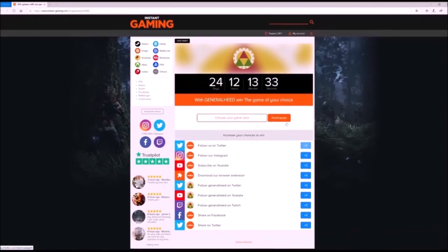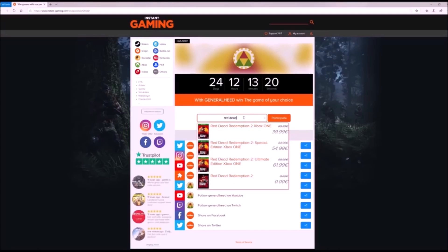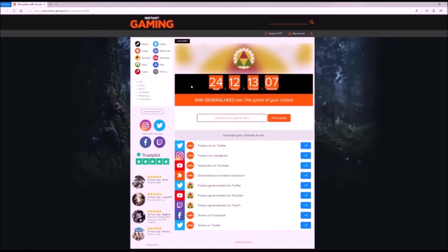Before we get into that, I want to announce an awesome giveaway from my sponsor Instagaming where you can win any game of your choice. You can find a link in the description below. All you have to do is click the link and enter the game you'd like to win. You can also click some of the additional blue buttons for more chances to win. Act fast though, because this giveaway is for this month only.